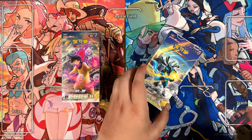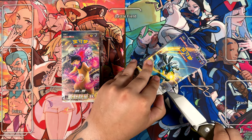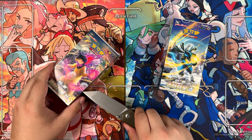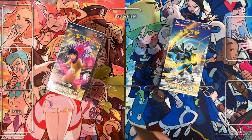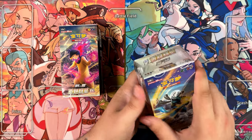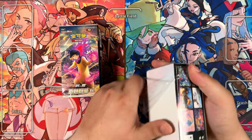Without further ado, let me cut both of these boxes open and see what we can pull. These are, once again, these so-called Fat Boxes, just like I opened for Nine Colors Gathering. So we should get some promised super rares for these ones. Hopefully I can pull something different than a Full Art Trainer for my Diamond and Pearl Clan Gift Box Set.